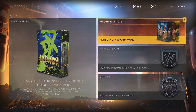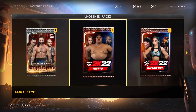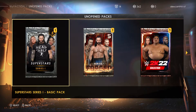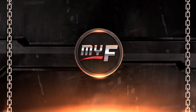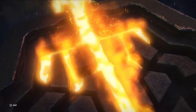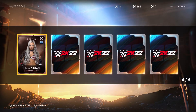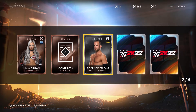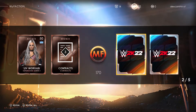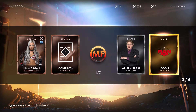Let's go back — we've got six unopened packs, so let's open all of these. We'll start with the Superstar Series one. Let's see what we've got in this one. We get Liv Morgan, Contracts, Roderick Strong. I already have that card apparently, so they've given me 170 MF instead, with Brigid as a Manager, and a Rollover.